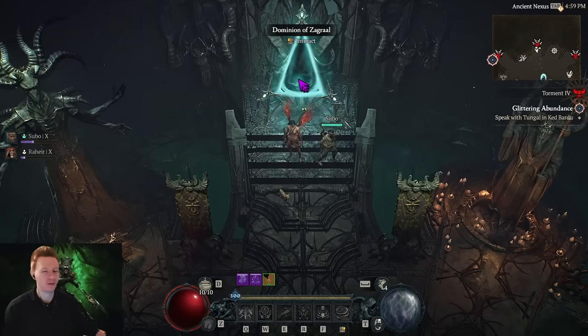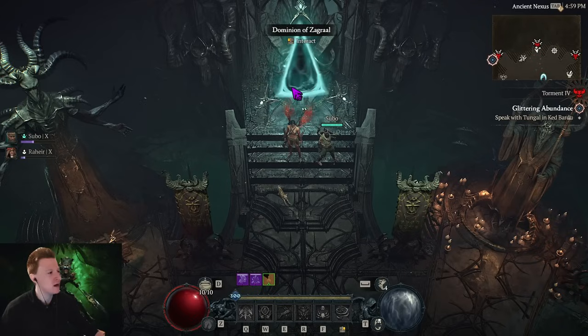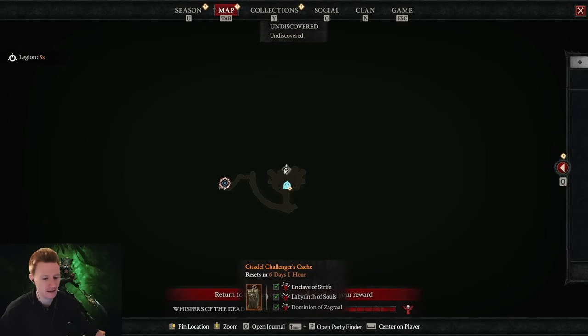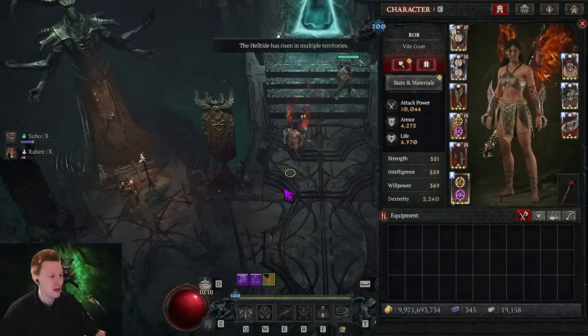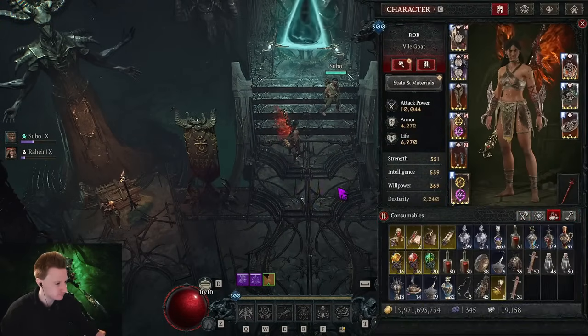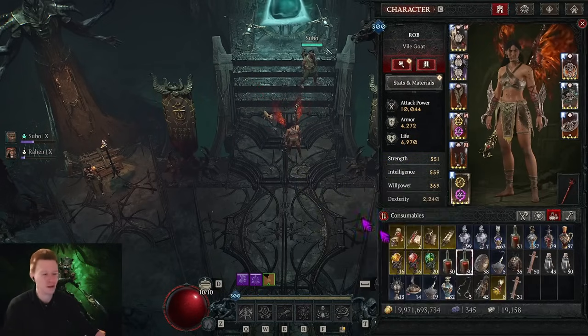Hey everybody, it's Rob here. Today we're talking about the Dark Citadel, a new endgame activity in Diablo 4. We have cleared it here, me together with Makuna, on Torment 4, the hardest difficulty. It's located in the new world map in the expansion Rise of the Khaasra in Nahanto. It gives you a crazy chest once a week that gives you multiple ancestral items. You can also get the scroll of re-tempering here, which basically allows you to reset all the temper rolls on your items. I already got eight of these — we have been blasting.